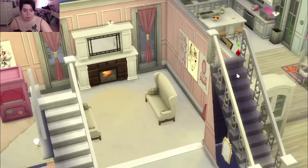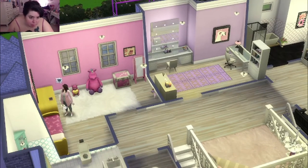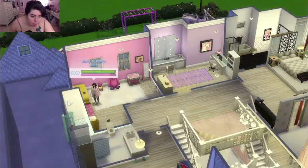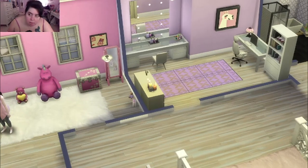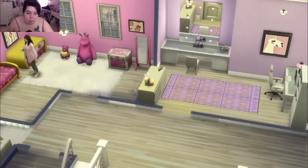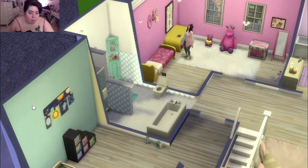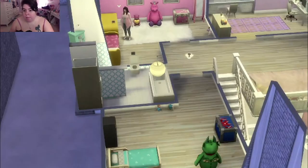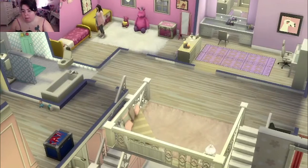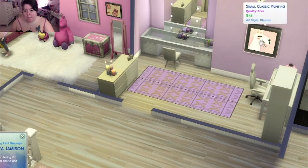I'll show you the upstairs because the upstairs is fun. There I am — I don't know what I'm doing in Gracie's room. That is Gracie's room; she has a pink room. Then there's the kids' bathroom, and then this is Jeffrey Jr.'s room — he has a boy room. Over here is a little office that I have. I love it — I love the 'mama' on the wall, it's so cute.